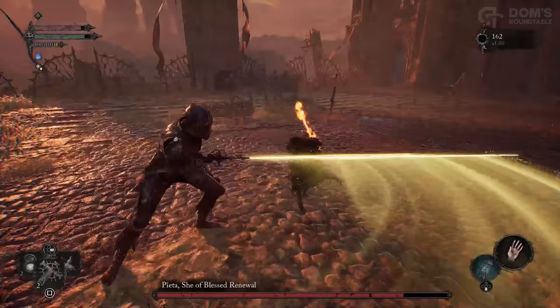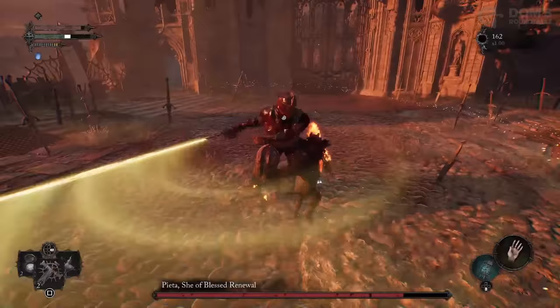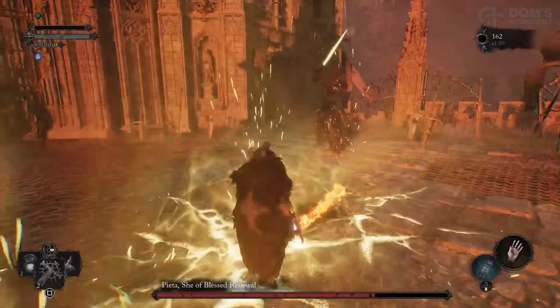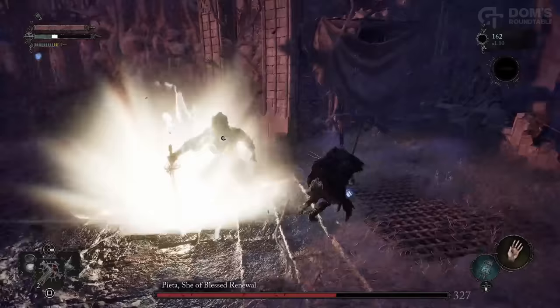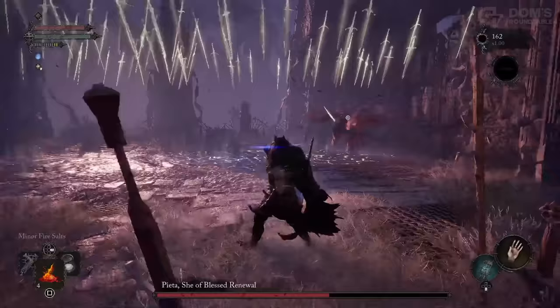So the first time you enter a boss, you will have to attempt this fight solo. However, most bosses in the game, if you die, when you get back to the entrance to the boss arena, you will have the option to summon help. In this instance, you can summon the Iron Wayfarer to help you. These summons do make the bosses significantly easier — they are very powerful and truly good allies to have. So if a boss absolutely annihilates you, don't worry, help is at hand.